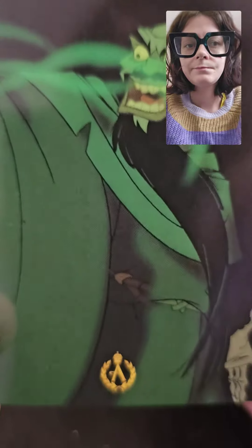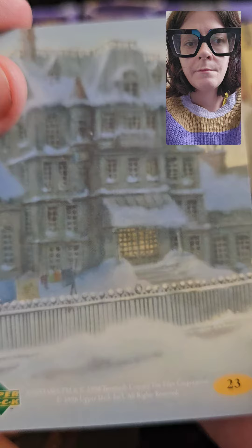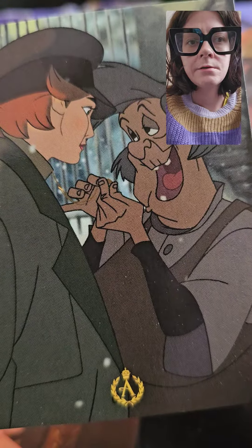I'll flip it around to the other side. So we got number 90 — Rasputin — and he looks evil. Then we've got number 75. This one is just Anastasia. And then the next one — we got a snowy one, number 23. And this one looks like it's outside — number 64.